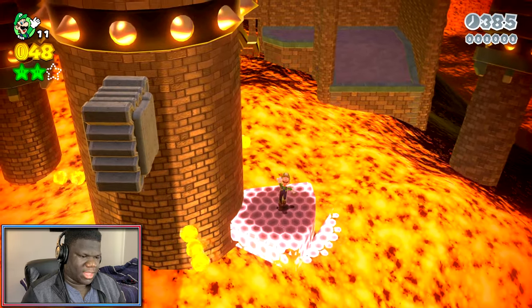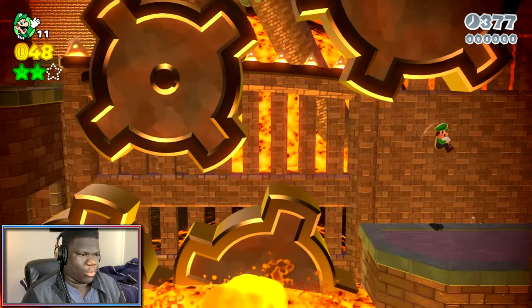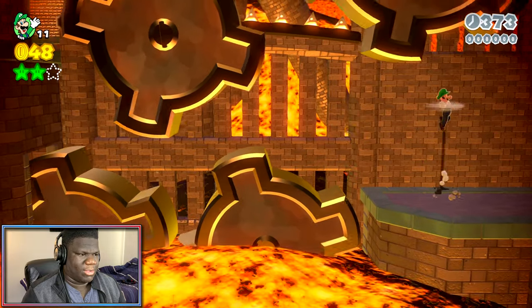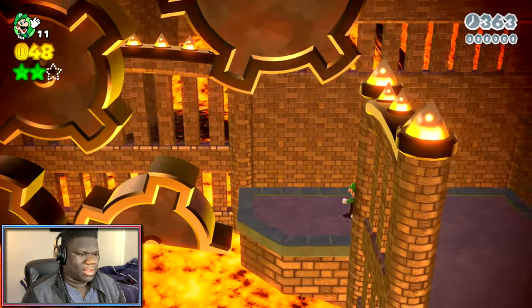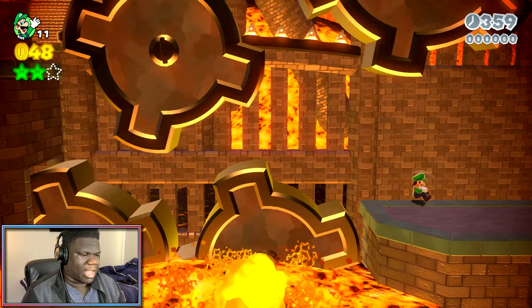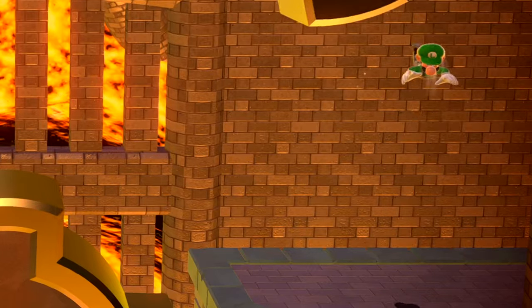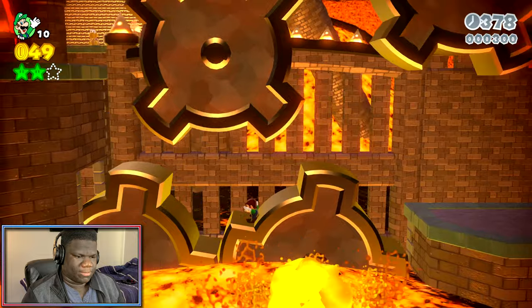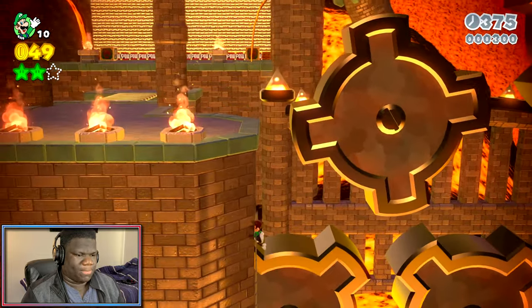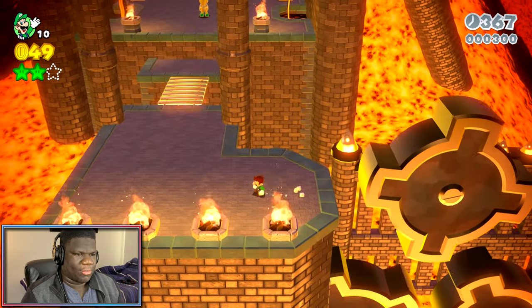Yeah, it's pretty embarrassing if I have to say so myself, but we're back here. There's an invisible wall above us — not anymore. Under the cog is fine. I turned around and we are mini now, so we can probably just make it through here a lot easier. No wall jumping, no ground pounding. That's the way to go for sure.